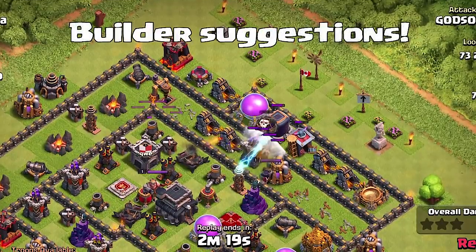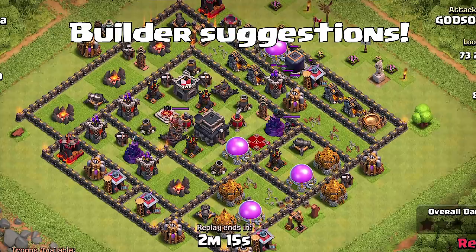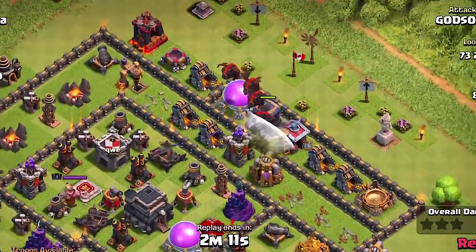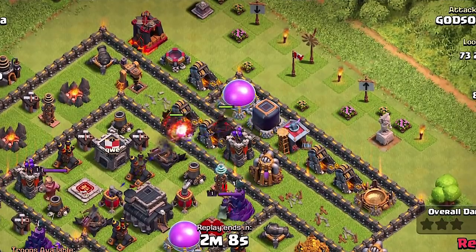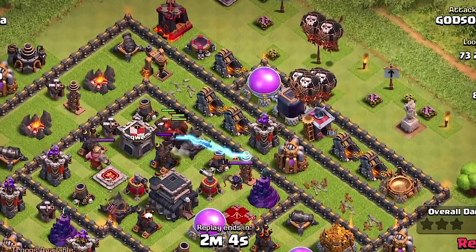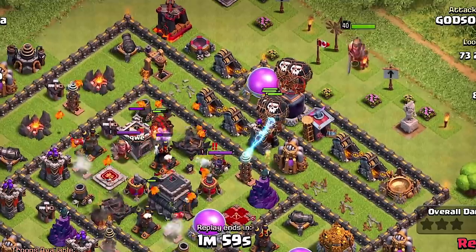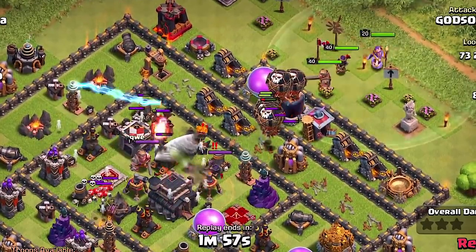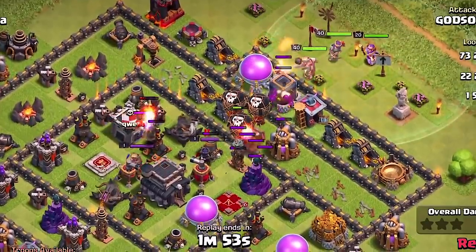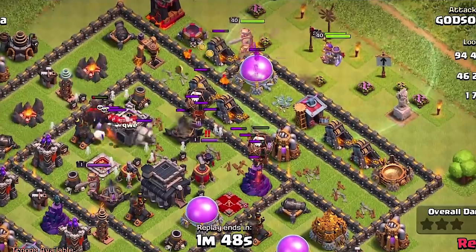Next thing we have is a builder suggestion — tap builder info to see and select suggested upgrades to perform. Basically we have a new feature with the builder icon: when you touch it, it'll tell you which is the best upgrade for you next. For example, if you have an archer tower level 2 and a cannon level 8, you'd probably be suggested to upgrade the archer tower, which would be cheaper and faster. That's how it's going to help us with upgrading.